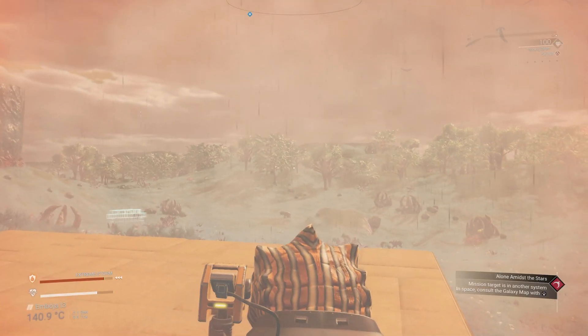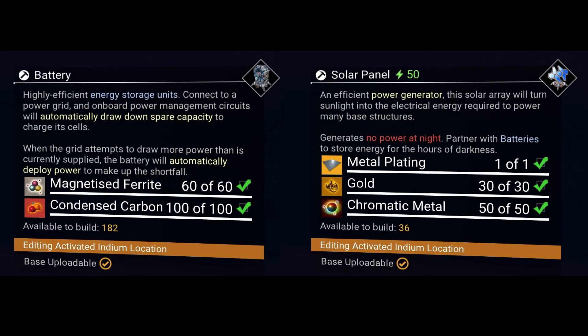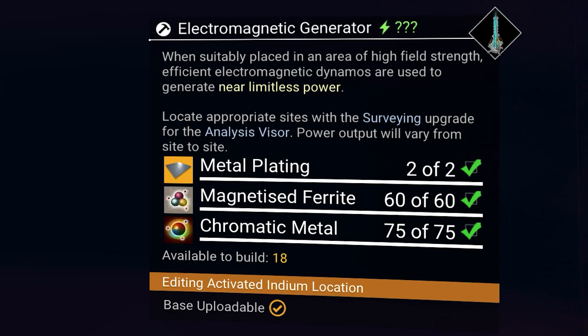The great thing about EMGs is that they create power non-stop with no need for batteries, and they take much fewer materials to build. Compared with 16 solar panels and 8 batteries — which cost 16 metal plating, 480 gold, 800 chromatic metal, 480 magnetized ferrite, and 800 condensed carbon — two EMGs would cost you only 4 metal plating, 120 magnetized ferrite, and 150 chromatic metal, all while giving you more power.